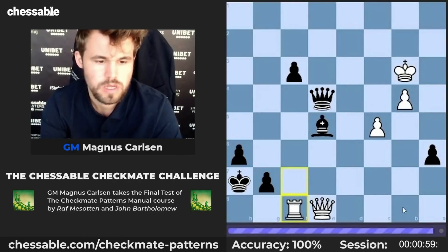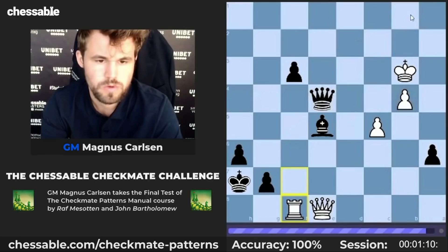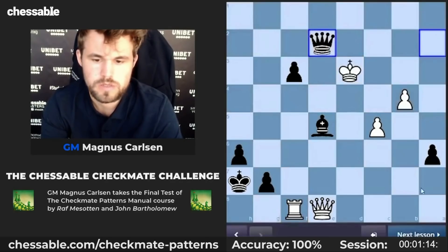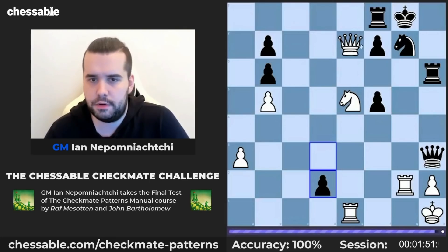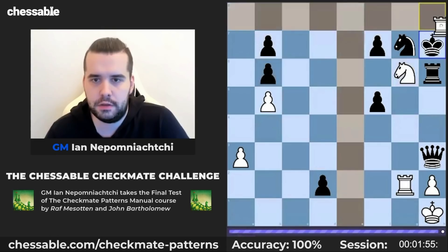How's this one now? Queen d3? No, not queen d3. Queen b1. Oh, this one is nice. Yeah. Queen a2. Probably takes, check. Okay, this is very cheap.